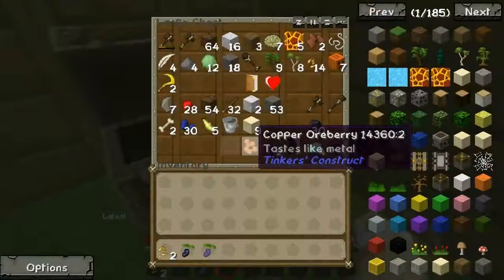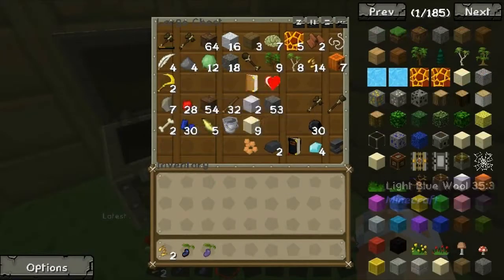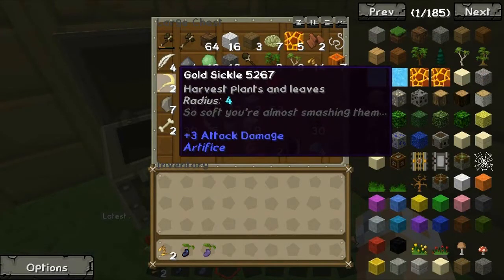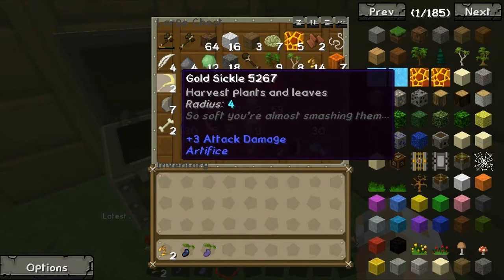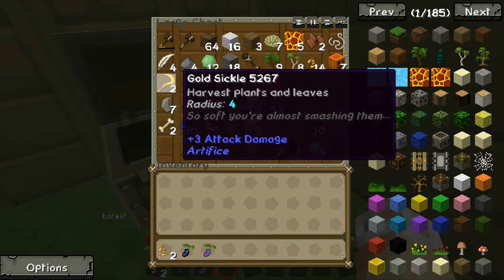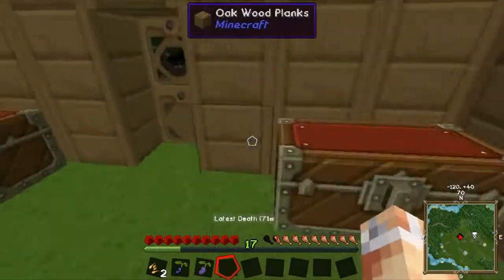Quite a few things in here are gone. This was full but now it's not, and I don't know why there's an anvil in there. But I've also found a gold sickle - I don't even know what a sickle is. It says 'harvest plants.' There are four of them. I think I know what it is, I think I've seen, like, everything.